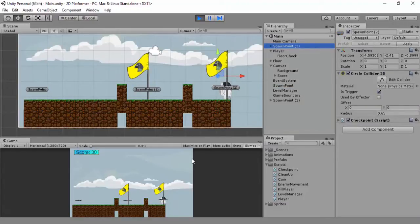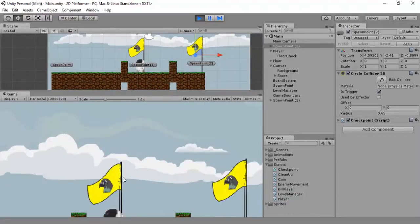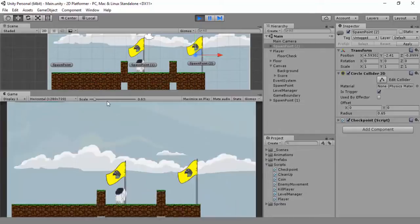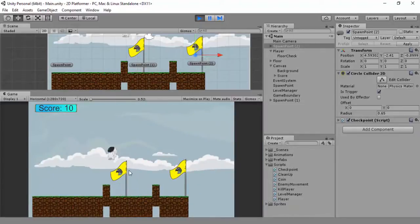Now if the player drops off and dies they'll spawn back here - yay! So that's how you set up spawn points. Obviously you don't want to place a million spawn points. At the moment in the game you can see the spawn points because I've got gizmos turned on. In the actual game build you have no idea this is any other object but a flag.